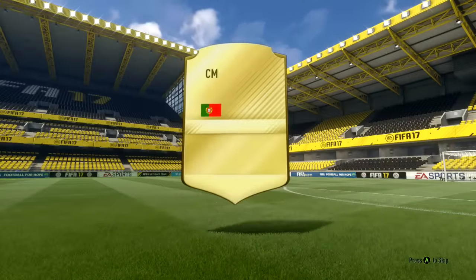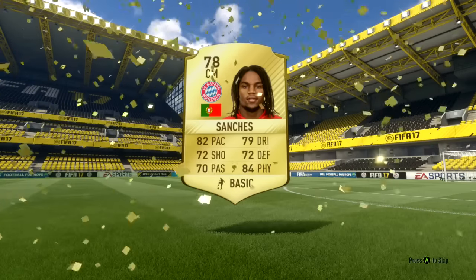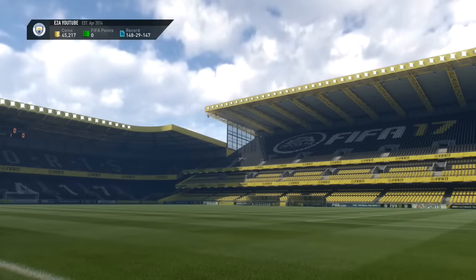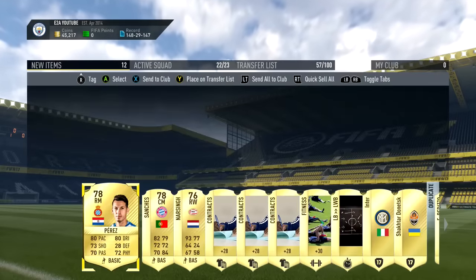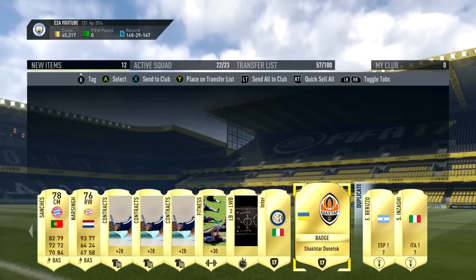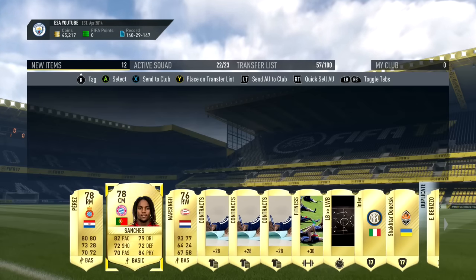You guys can see in the background right here, probably the best player I packed other than one of the informs — that is Renato Sanchez. Although he actually goes for around 4,000 coins right now, which is crazy for such a good player. But yeah, we did manage to pack him. His price will probably rise up a bit — I think he might be around 8,000 coins maybe in a week or so, so it could be a decent investment.